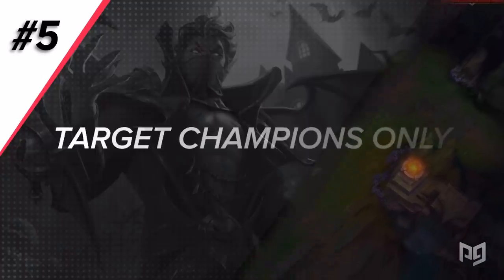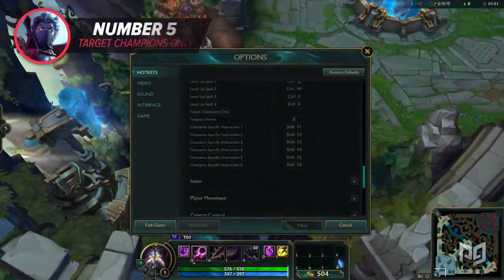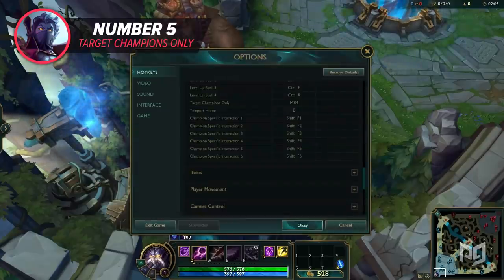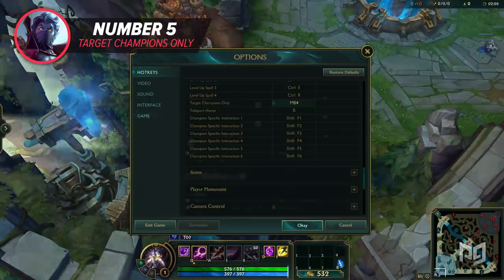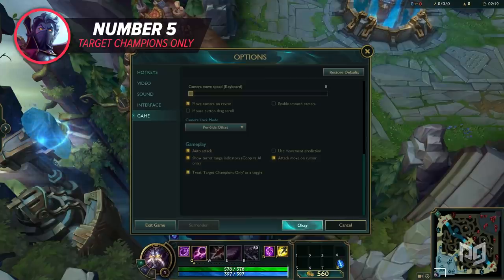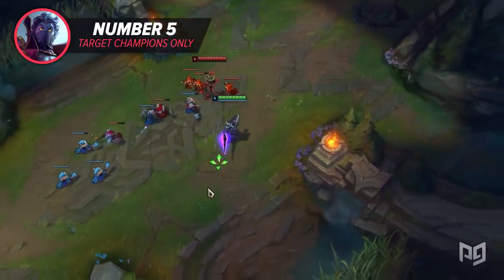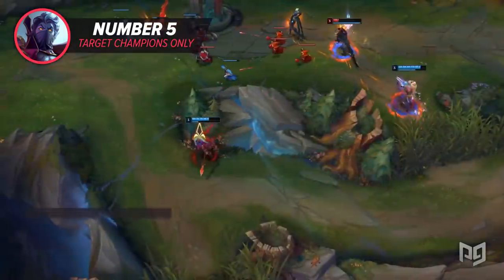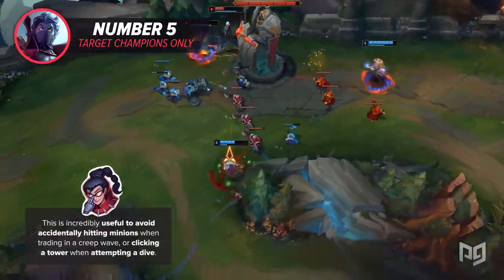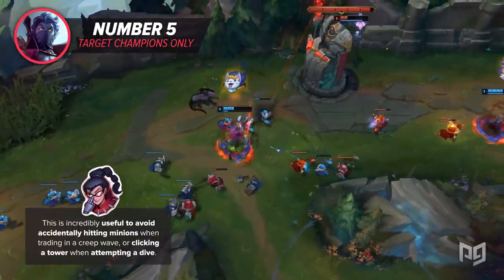While not directly related to attack moving, target champions only is a very useful setting that does exactly what the name says. When holding the hotkey, you will only be able to target champs with your attacks and abilities. Additionally, in the game category of settings, checking off 'treat target champion only as a toggle' will make it so that just pressing the hotkey enables or disables this feature instead of having to hold it down. This is incredibly useful to avoid accidentally hitting minions when trading in a creep wave or clicking a tower when attempting a dive, which would normally result in your death and your opponent BMing you in all chat.